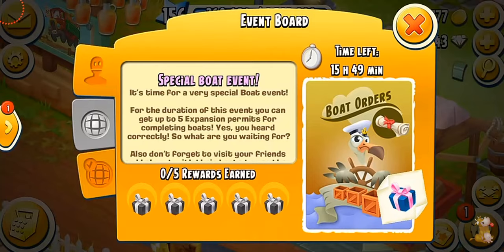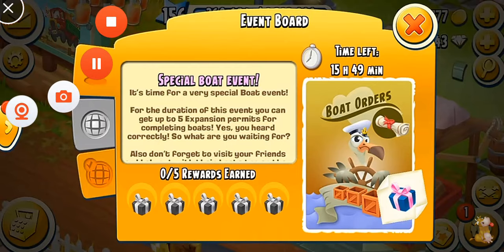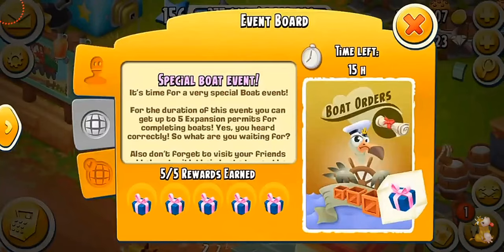I literally forgot about what might actually be the best way — the special boat scroll event. This is probably the rarest event in the game and it doesn't even happen anymore — I don't think it's happened in three to four months. When this event happens it stays for 24 hours and you have a chance to win up to five expansion permits. All you have to do is complete boat orders, and each completed order gives you one expansion permit. I remember in the past this used to happen a lot — please Hay Day, can we have more of these events! Here you can see five out of five rewards earned, meaning I collected five expansion permits from this event.